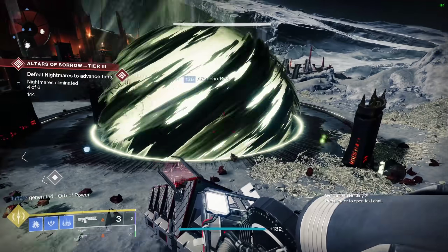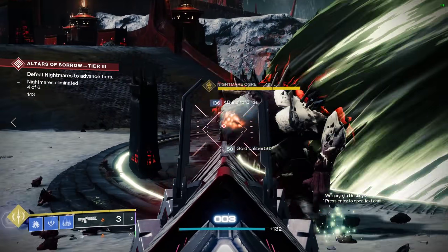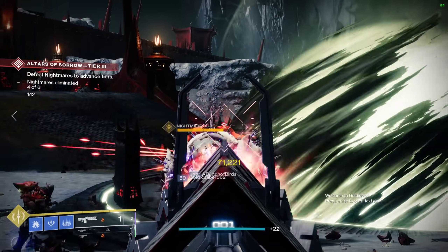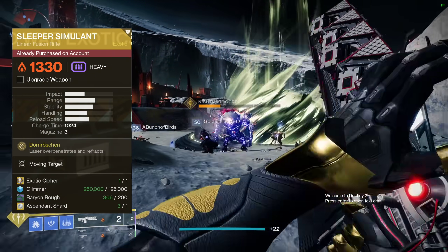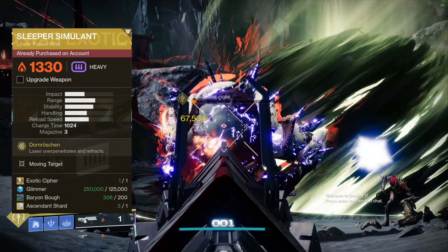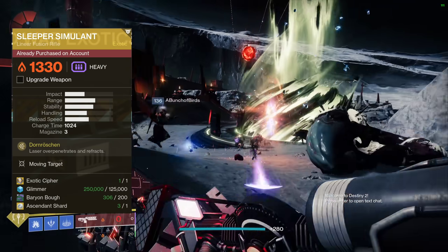Pairing this weapon with Particle Deconstruction is a no-brainer and that is definitely where you'll see some eye-popping damage numbers. From the Monument to Lost Lights, Sleeper Simulant costs one Exotic Cipher, 125,000 Glimmer, 200 Baryon Boughs, and one Ascendant Shard. Overall not too expensive, but we have other options — onward.